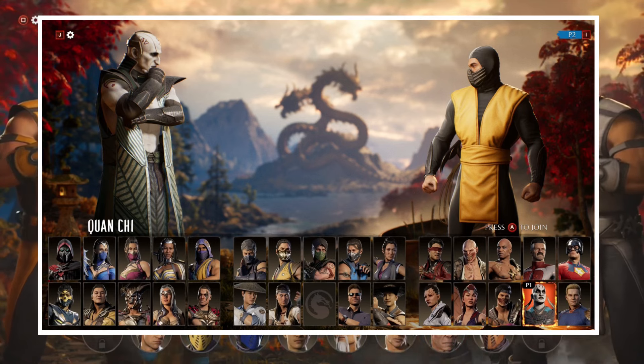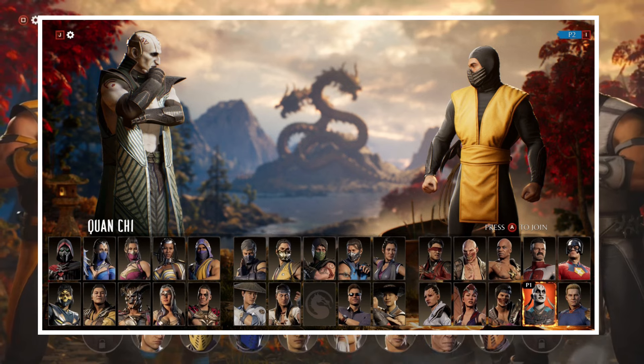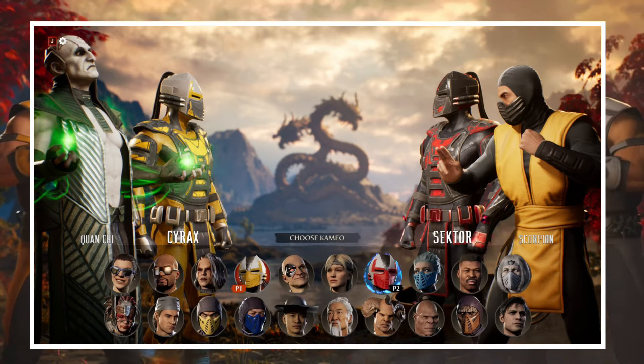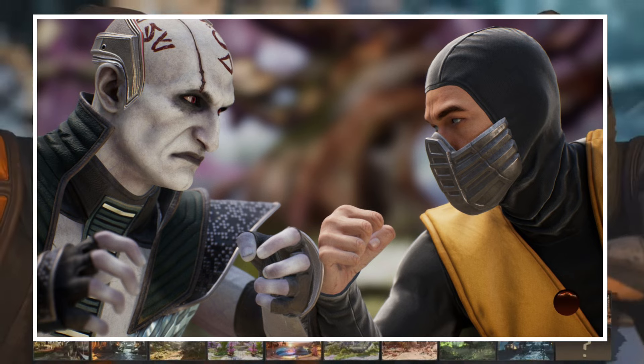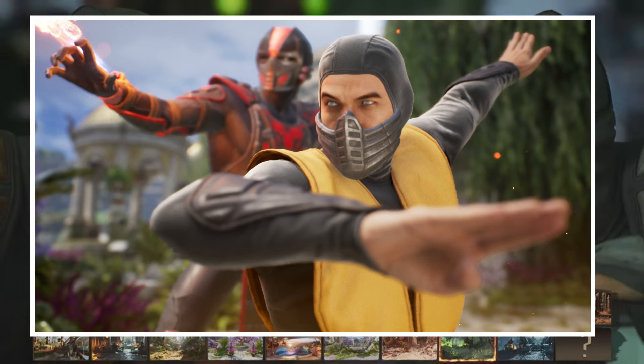We also have a new look at the skin for Crunchy, which is the story mode skin — the titan version we'll go up against. And there's the '95 Scorpion skin. I feel we'll be getting both of these together: the Smoke skin and the '95 Scorpion skin. The Crunchy one you'll earn through the Invasions Titan boss.